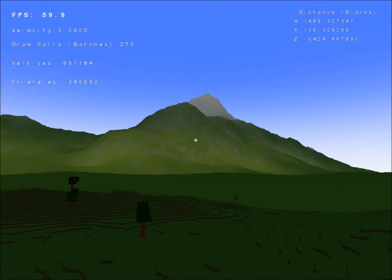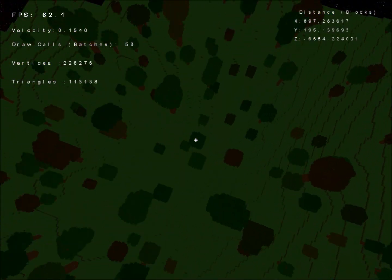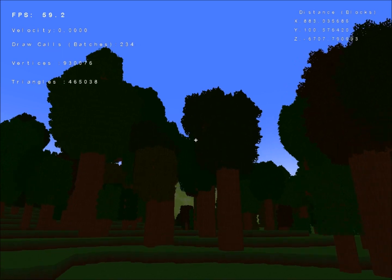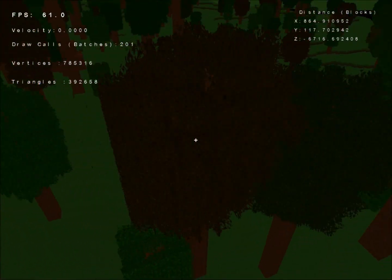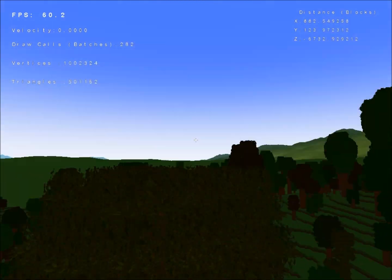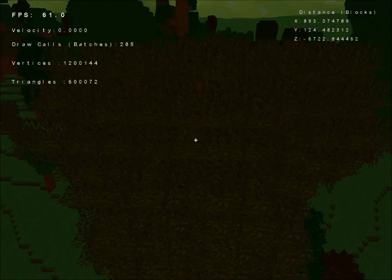Where is the Deciduous Forest? I think there's one over here. Here we go. So the forests themselves have unique trees, and each tree has its own color now, as well as fancier leaves if you choose the option in the options menu.